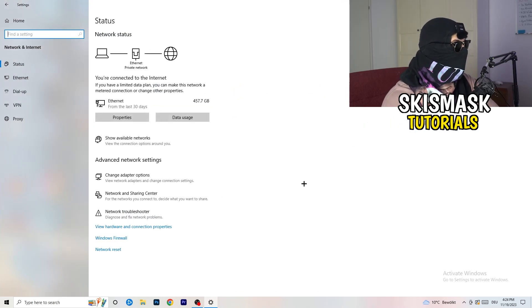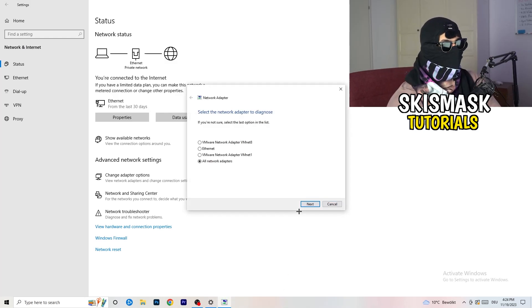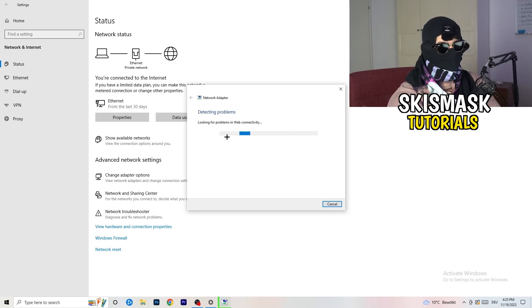Wait a moment and you'll see a lot of options. The first thing I want you to do is click on the Network Troubleshooter. Windows will detect any problems you're currently having with your PC related to the network and attempt to solve them. Select all network adapters — it will search for issues. If yours isn't working, this is a good check to run.